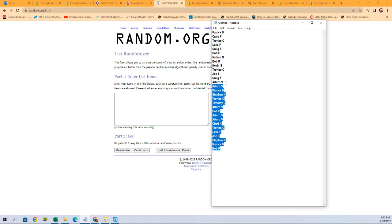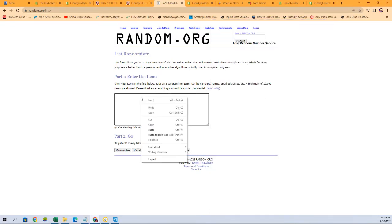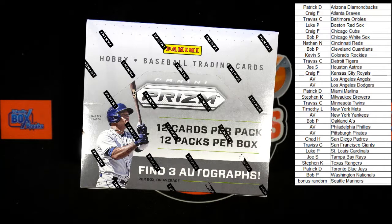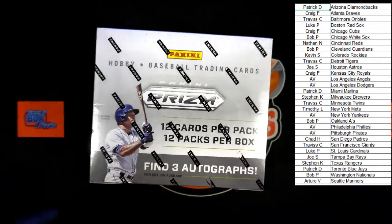Here are our 29 names — we're going to copy and paste them in and run it seven times. The person in the number one spot after seven rounds gets the Mariners. Good luck! One, two, three, four, five, six, and seven — Arturo V, you got yourself the Seattle Mariners in the Prism break! Congratulations. Let's switch back over to our screen and add Arturo to that list. There's our list, all edited and ready to go.